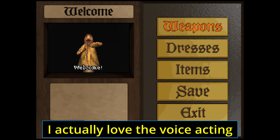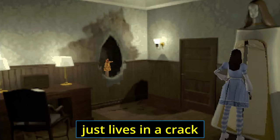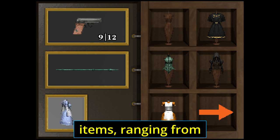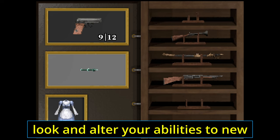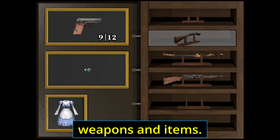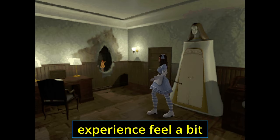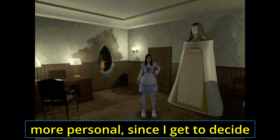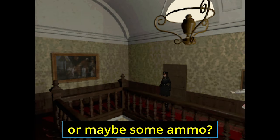I actually love the voice acting around this character, who literally just lives in a crack in the wall. Palo sells you a lot of different items, ranging from dresses that can change how you look and alter your abilities, to new weapons and items. I love choice in video games, and this lets the survival horror experience feel a bit more personal, since I get to decide what I think is important. Do I want a shiny new dress, or a more powerful gun, or maybe some ammo?